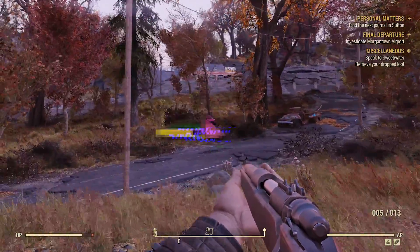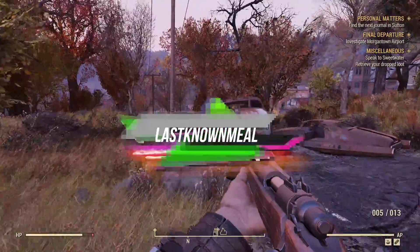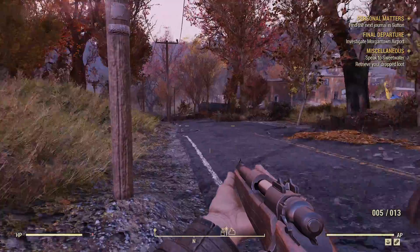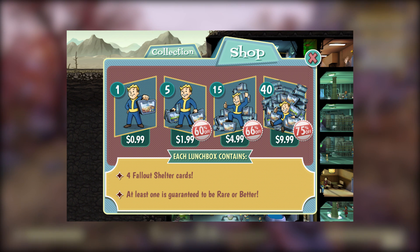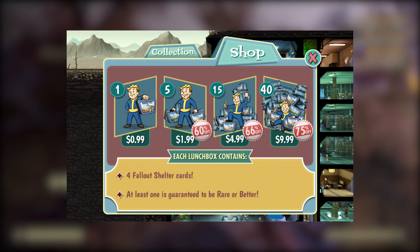Welcome back, my name is LastSnowMeal and today I wanted to talk about Fallout 76. Again with bad news sadly, because it seems that Fallout is getting lunchboxes that first appeared in Fallout Shelter, where you basically pay real money to open them to get more stuff. It's nothing more than a different name for a loot box — same stuff, different name.